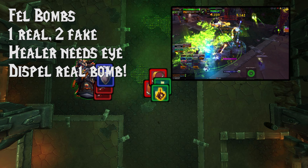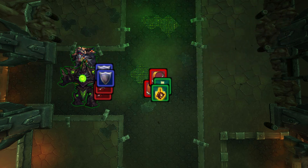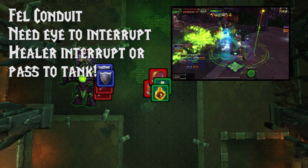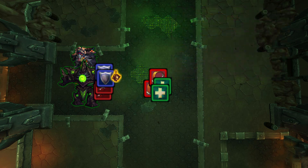When you go into the second phase two at 55%, you'll also get a Shadowfell Warden, which needs to be interrupted. They'll cast Fel Conduit. To interrupt it, you need the Eye of Anzu. If your healer who is dispelling can also interrupt, that's fantastic. If they can't or don't want to, throw it to a tank for them to interrupt the Shadowfell Warden and make sure it gets back to the healer to dispel the bomb.